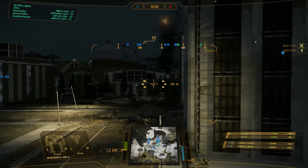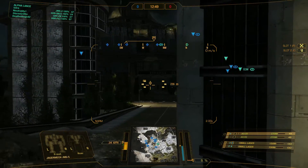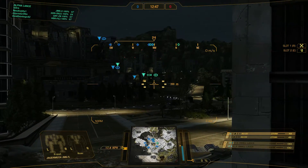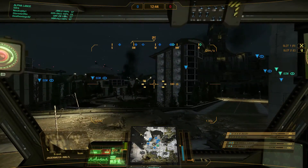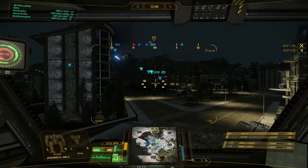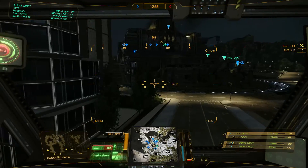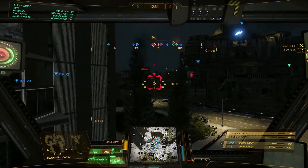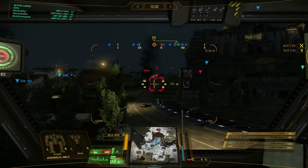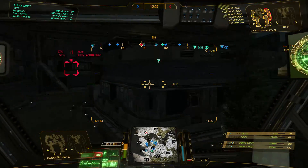Note that two AC-20s are very heat intensive when fired together, so try to avoid doing that. And when you are doing that, don't fire the medium lasers at the same time, because that will absolutely blow you up. So the map is River City. This map can from time to time facilitate brawling extremely well.